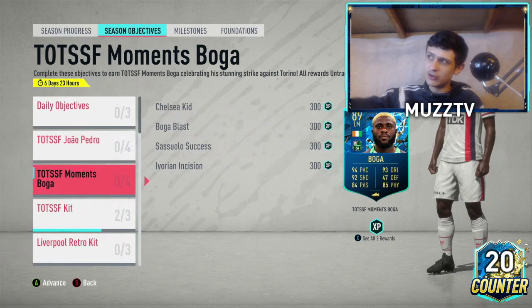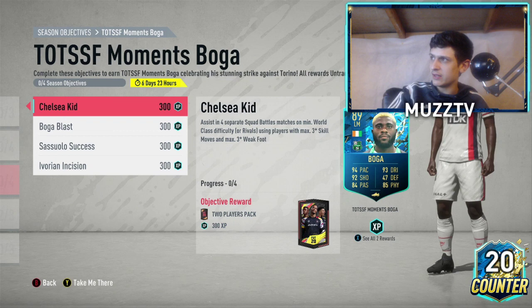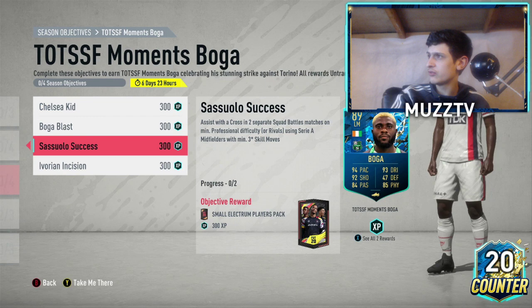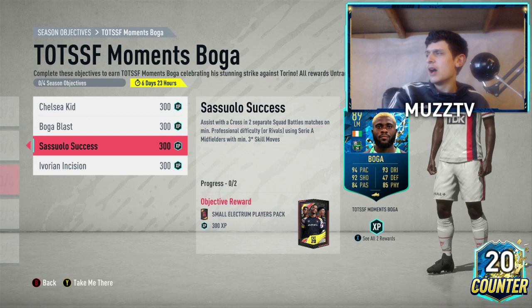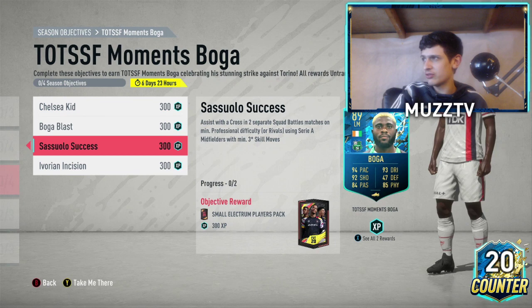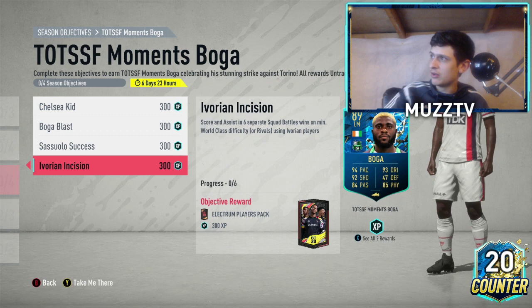Assist with a cross in two separate squad battle or rivals matches using Serie A midfielders with minimum three-star skills. That's not too bad — at least it's not the same as last week's assist two crossings in the same game, which was insane. So assist with one cross using a midfielder — okay, not too bad. And score and assist in six separate rivals using an Ivorian. I'm going to quickly have a look at concepts and Boga's card.